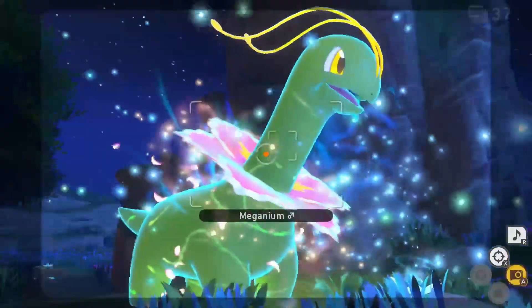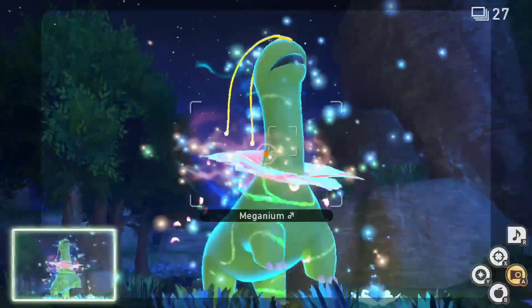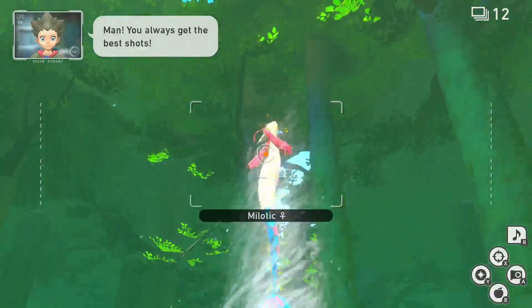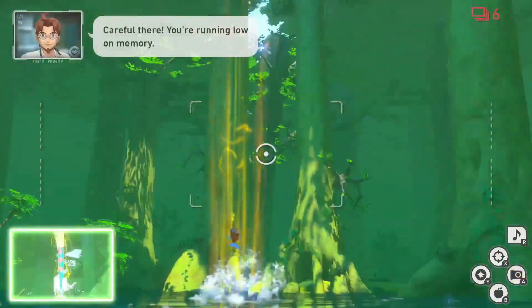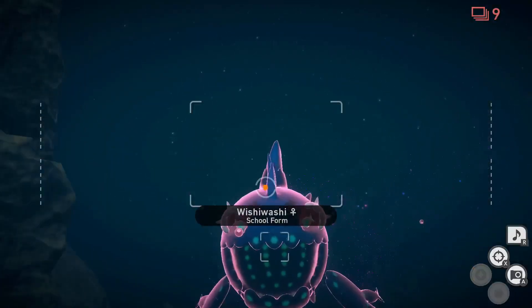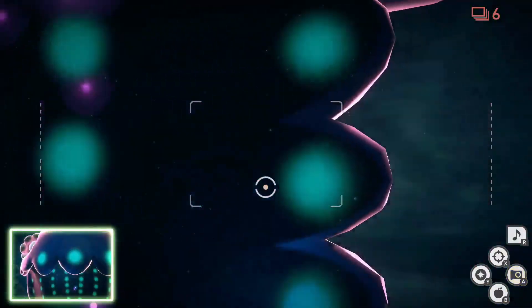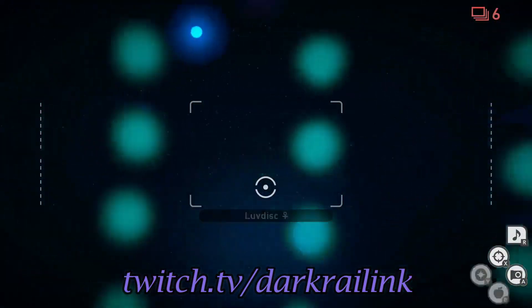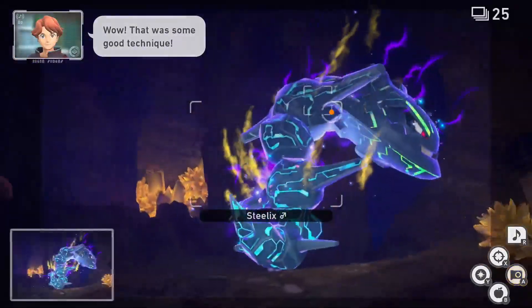Hello everyone and welcome. My name is Darkbrylink and today I will be showing you how to get 1 to 4 Diamond Stars for Trevenant in the new Pokemon Snap. This video is for those who want to go above and beyond with their pictures and be the best like no one ever was. If you enjoyed this video, please subscribe to the channel and hit the notification bell for future videos. Come check me out on Twitch at twitch.tv/darkbrylink — I'd be happy to see you there. Without further ado, let's get to it.